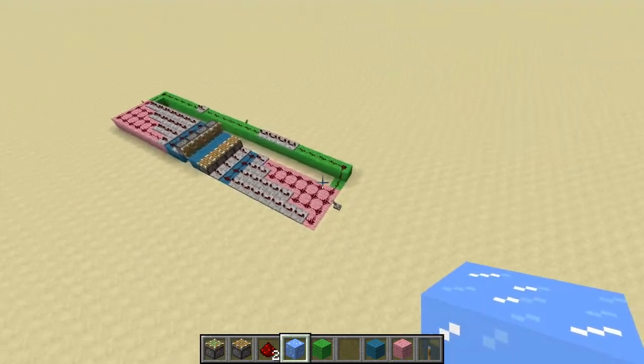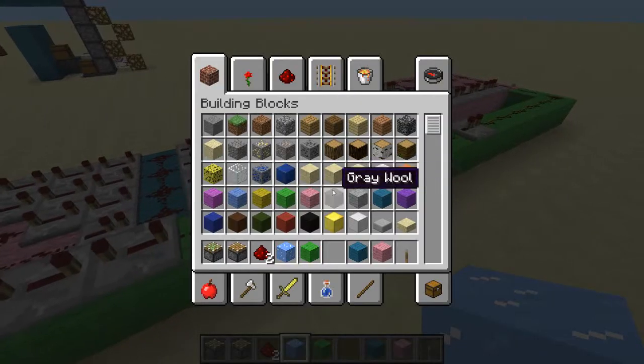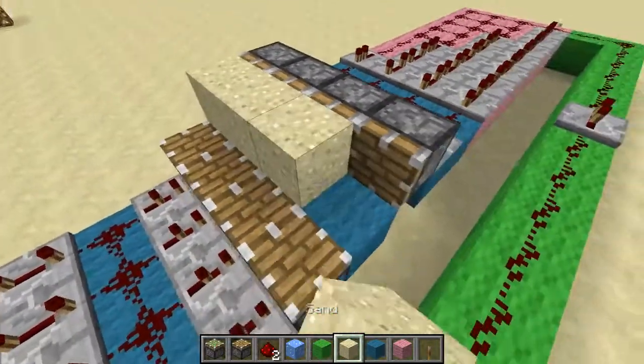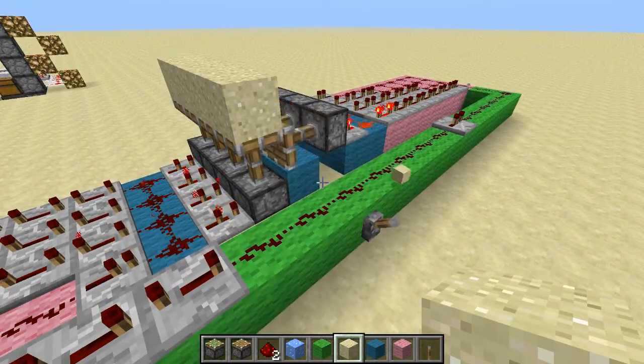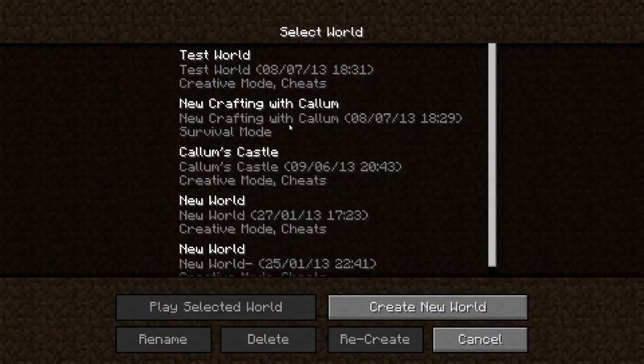This was actually a prototype for a door I was trying to make - you know, you get those sand fally fally doors. But it didn't quite work, as I shall now demonstrate. Look - it really did not. That's what ended up happening. That's why I'm not a redstone genius.